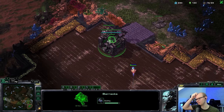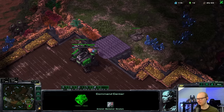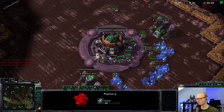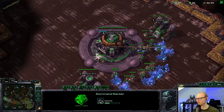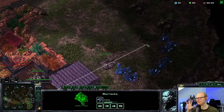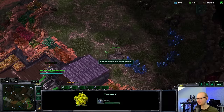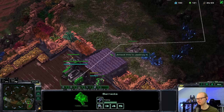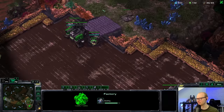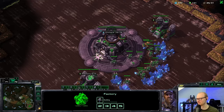Starting the reaper first, then getting the factory over here. I even have to delay the orbital a little bit — that's kind of crazy. Taking extra workers out of gas because I want to expand at some point. This time I'm simply going to proxy with widow mines. I'll get an armory as well — I can totally afford it. One marine, whose whole purpose is to keep the probe away from my natural.